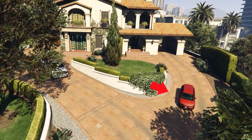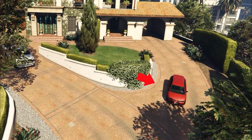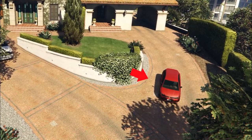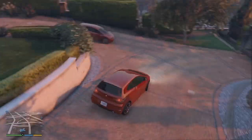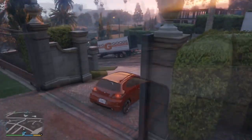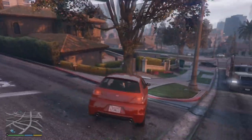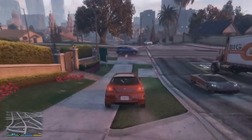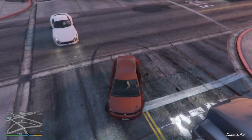The Blista which this video is all about is the very same one which is just casually parked there in Michael's yard, and that means you don't actually have to start the mission to get it. This Blista has an exclusive utility red color which cannot be found from the mod shop or from traffic. But if you want to be more than just casual, you should also go for the special shine it has, which in this case will be matte orange.